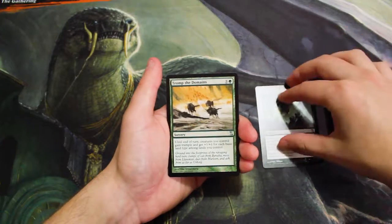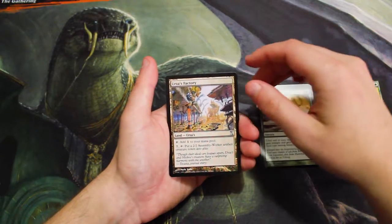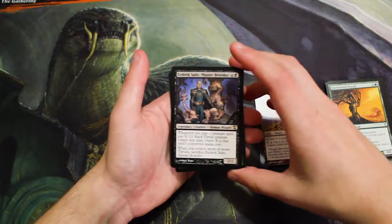Kicking off our uncommons, we start off with a Dread Return, which is a great uncommon, then Tromp the Domains, and Urza's Factory — that's really cool. And our rare is Endrixar, Master Breeder.